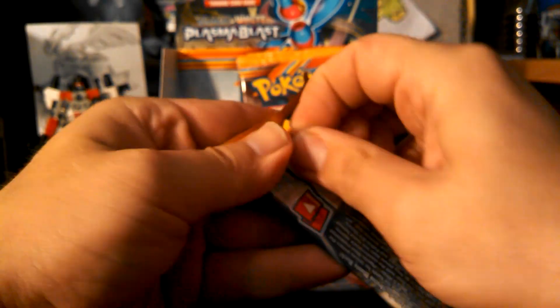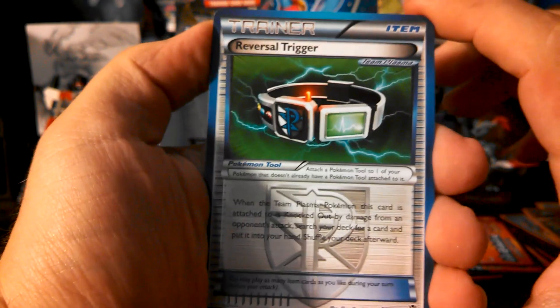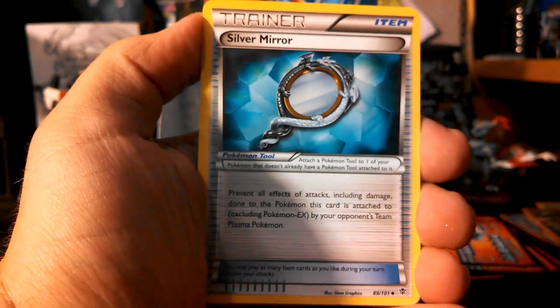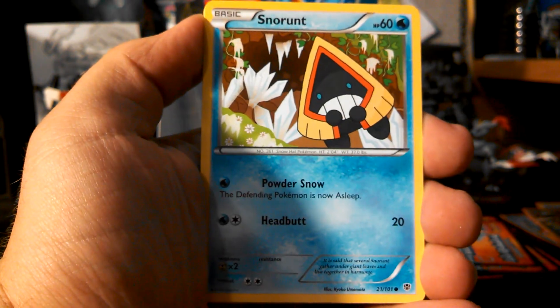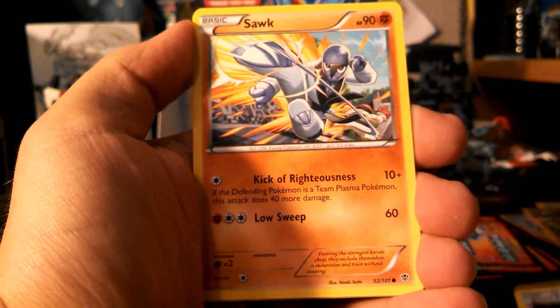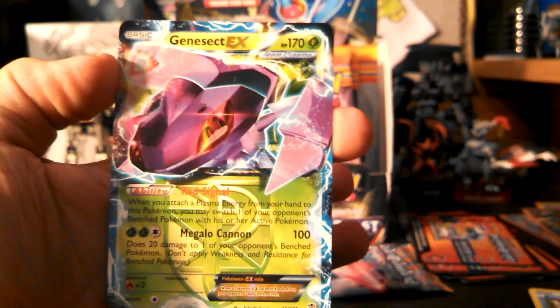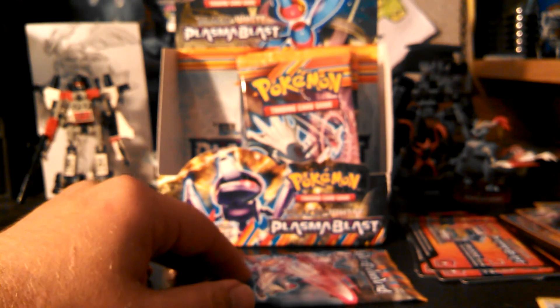Two more packs — this is Porygon Z. Reversal Trigger, Silver Mirror, and another Pokemon Catcher — that's good. Snorunt, Snover, Lapras, Porygon, Sawk. My reverse is a Surskit and I look like I got an EX here — it is another Genesect EX! So I have one of these guys up for trade. PM me — I'm looking only for Virizion for this guy. Only good offers please on Genesect, but hey, at least I got another EX.